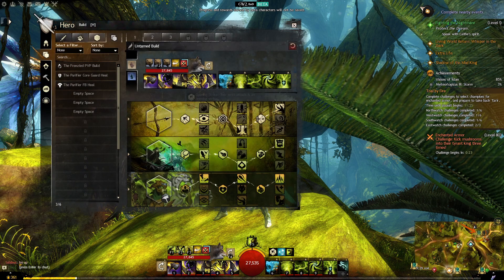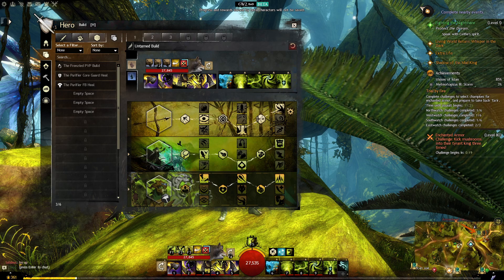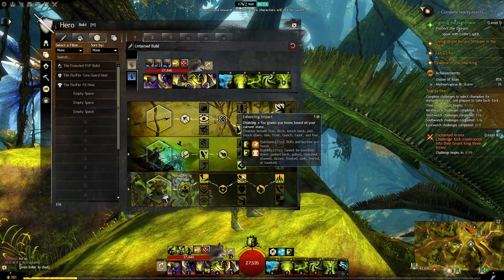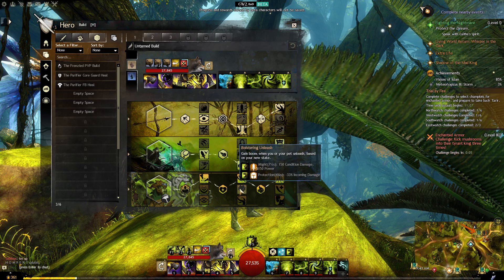Hello everyone and welcome back to yet another Guild Wars 2 End of Dragons build video. Today let's talk about the Untamed. This one is going to be an open world PvE build, so let's first talk about the traits that I'm running. I'm running Marksmanship, Beast Mastery, and the Untamed - Untamed entirely top line.